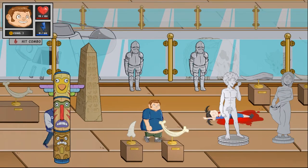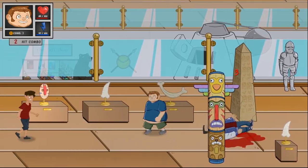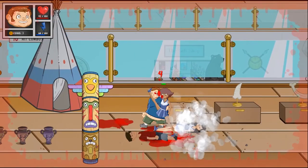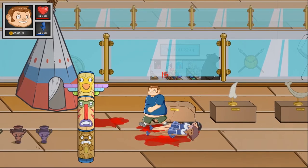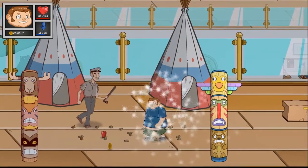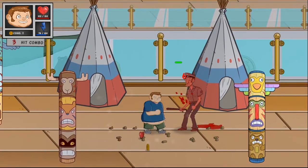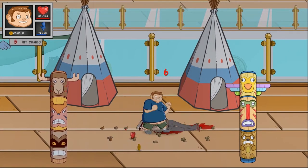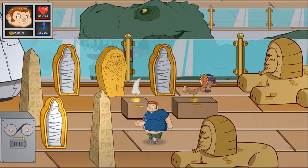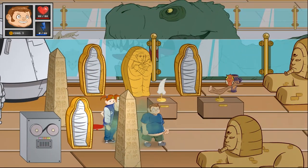I want to interact with stuff in the environment — like pick things up and throw them at someone. That's what I'm used to in these kinds of games. Human boulder! Let's Naruto this up! That's health, that's coins — I don't know what coins even do. Why am I faster? Was I faster? Felt like I was a lot faster for a second. I thought there was another entryway over there — that's odd.